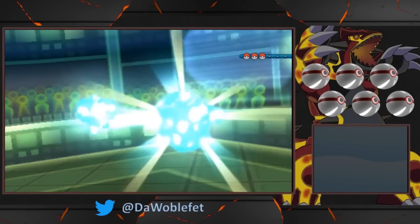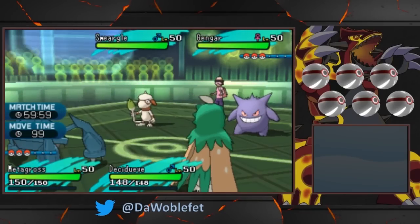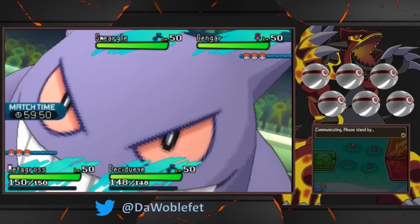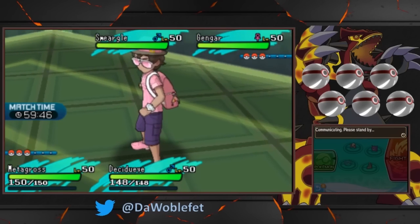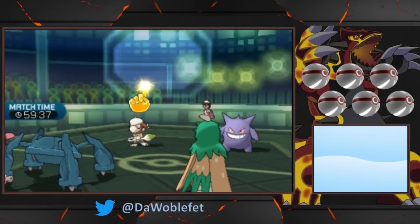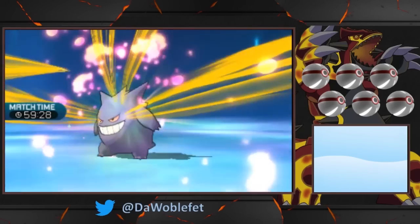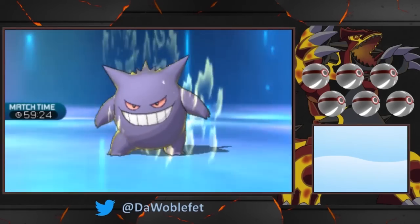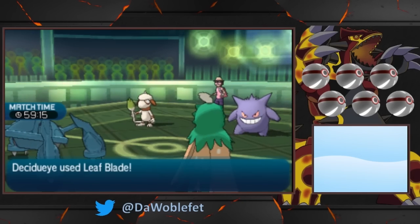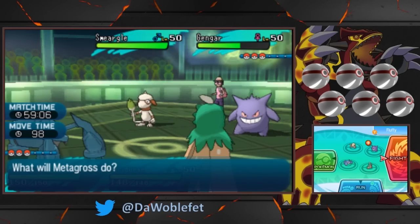Last, just to be thorough, I want to demonstrate what happens if you use Z Destiny Bond and Follow Me on the same turn, to see if Follow Me takes precedence over Z Destiny Bond for whatever reason. So I'll target my Zen Headbutt at Decidueye, and target my Metagross with Leaf Blade, so we'll get to more accurately see where the moves end up landing. It seems like Z Destiny Bond does still redirect attacks, which makes sense, because it's what would happen if you had multiple Pokémon use Follow Me or Rage Powder.